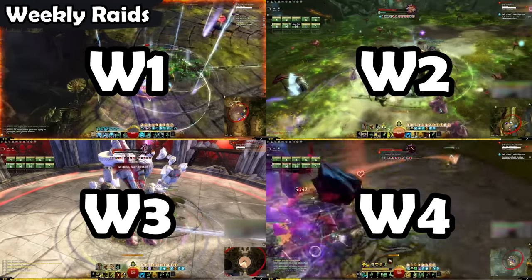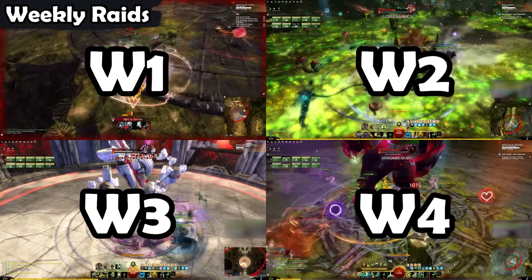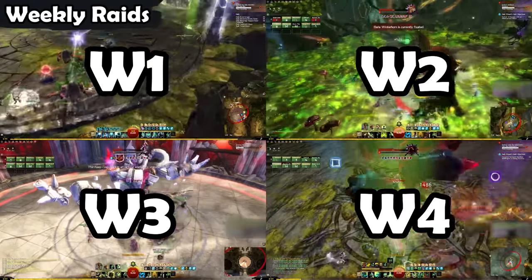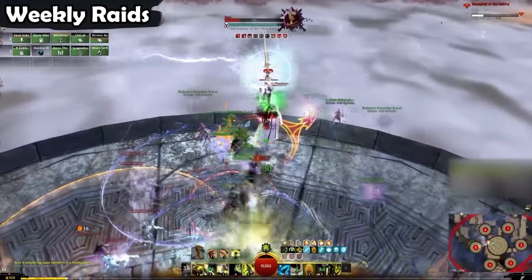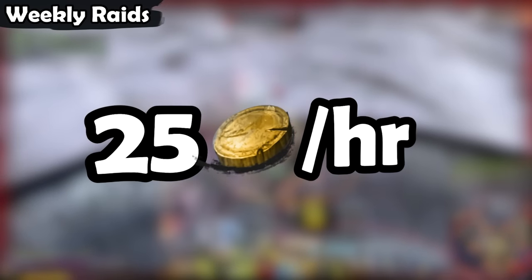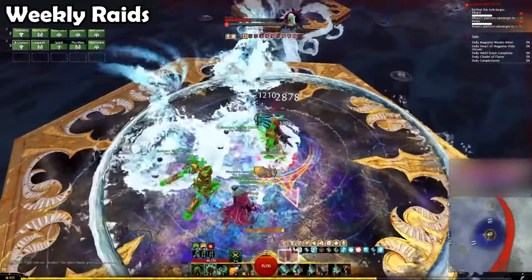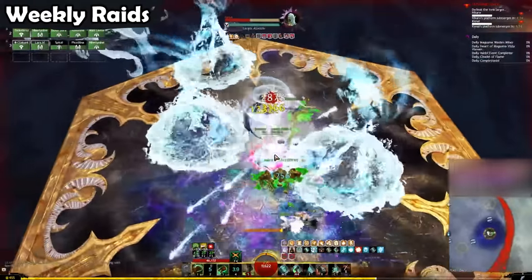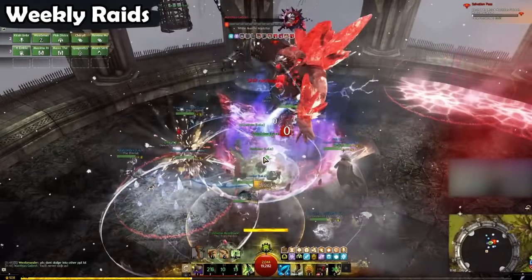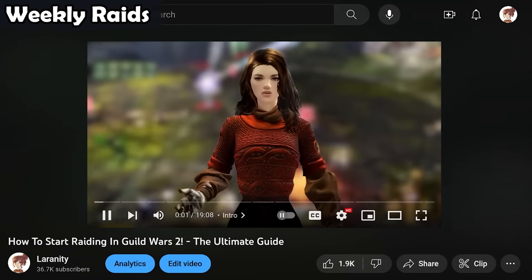Once a week, I clear the 4 Heart of Thorns raids on my stream. This might seem a bit spooky if you haven't done raids before, but power creep has made these 4 raid wings a lot easier than they used to be. An experienced raid group can clear these 4 wings in about 2 hours, which will earn you roughly 50 gold. That's 25 gold an hour, which is pretty good. The Path of Fire raids are a little bit more difficult — if you're good with skills, definitely do those raids too to make even more gold. But if you're new, starting with just the Heart of Thorns raids is a great option.